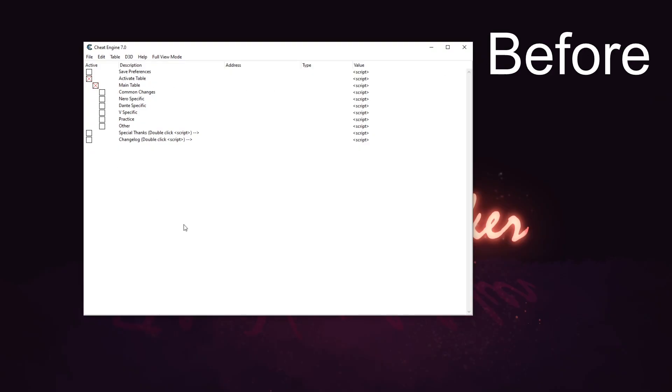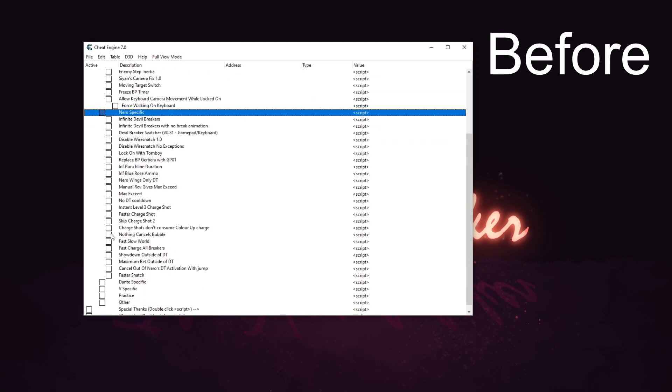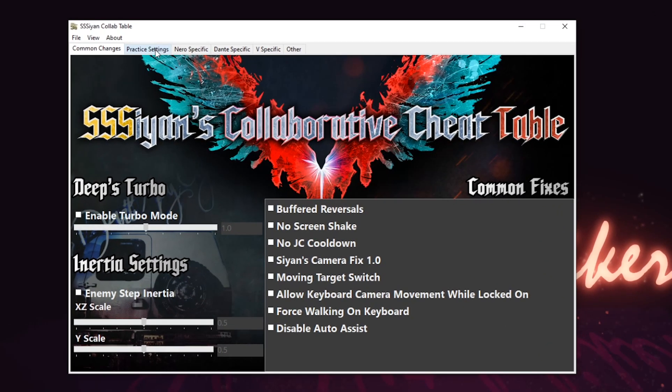The first and most obvious change is the introduction of the new interface. Whereas before you would be greeted with a list of checkboxes upon starting the game, you will now instead get this window, which contains all of the new options. This should make it easier for users to quickly navigate the table and select the options they want.